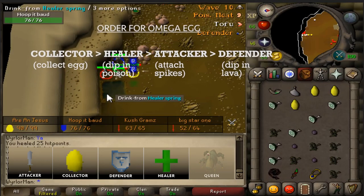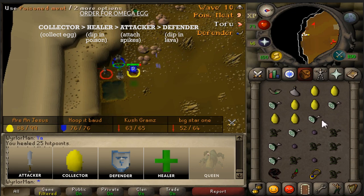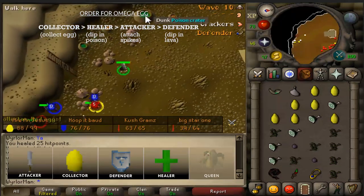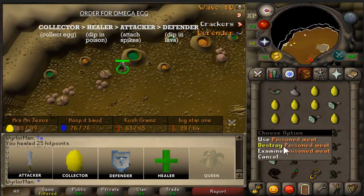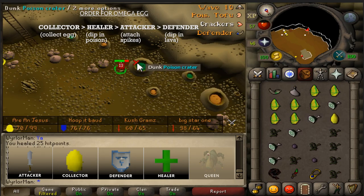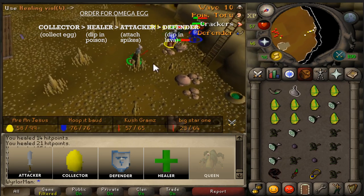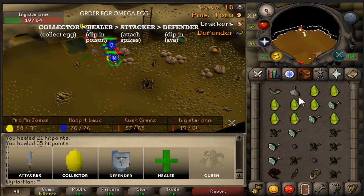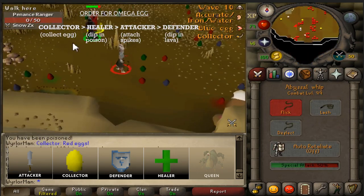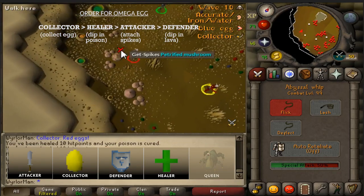Each role needs to do one specific thing to the egg. The collector collects the egg and hands them to the healer. What the healer does is dip them into the poison. The easiest way to remember this is that the healer has a green icon and the poison is green — so green matches with green. Once the healer uses the eggs onto the poison, they then give the eggs to the attacker. The attacker needs to put spikes on the egg. These spikes are obtained from the mushrooms scattered throughout the map. It's a good idea for the attacker to go out and start collecting spikes whenever they have a free moment — even while the collector is still collecting eggs.